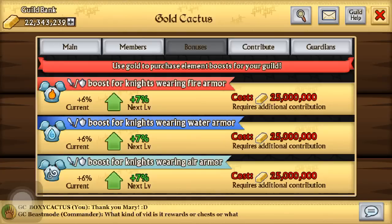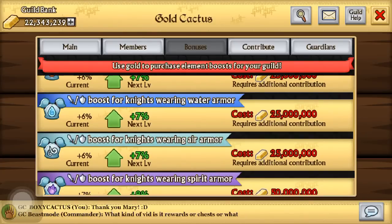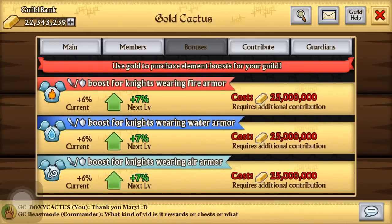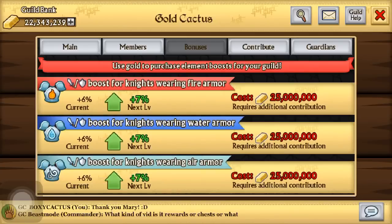That guild needs some donations to enhance the boosts. As you can see it costs a lot of money — to get it to level 10 it's going to take about 200 million. We're going to need some donations and we're just about to make it to one of the bonuses.